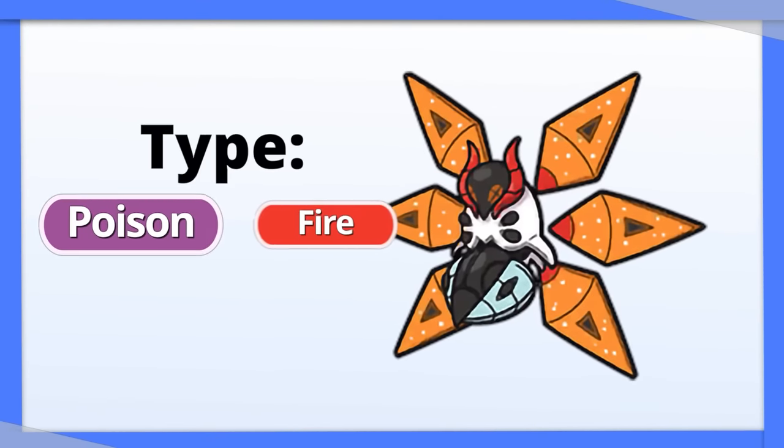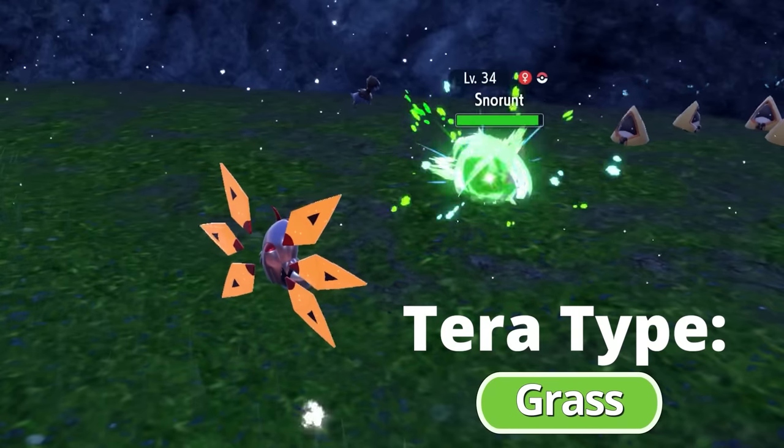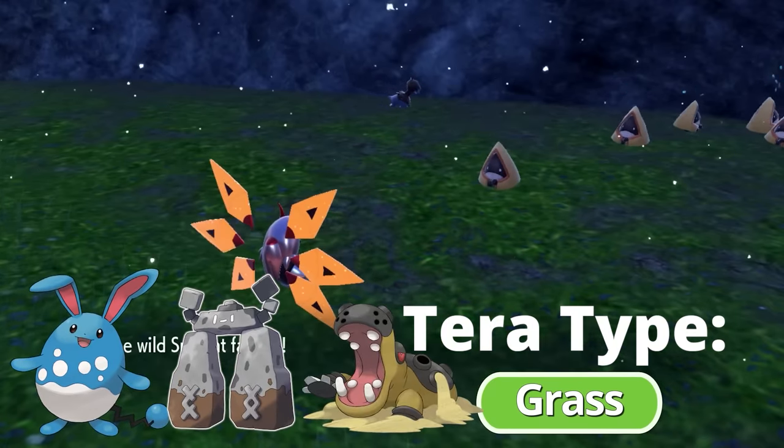Iron Moth is a Fire and Poison type that can learn Grass attacks. With Tera Grass, you can take care of those Water, Rock, and Ground types that were giving you trouble before.